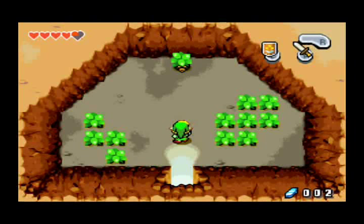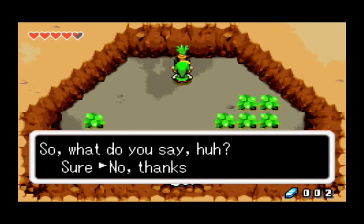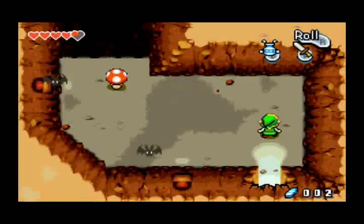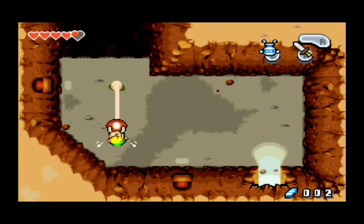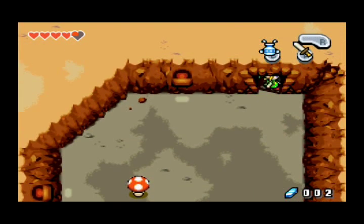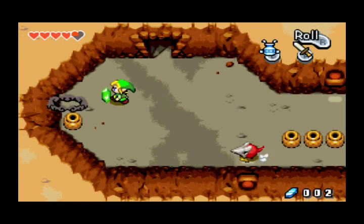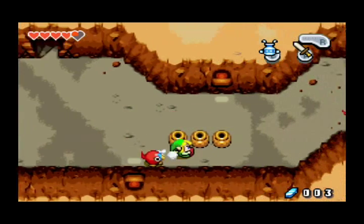Another business scrub. 10 bombs for 30 rupees? Nope, I already bought our bombs. Get the gust jar back out. Let's face off against these iron mask guys. Once you pull off their mask, it's not so good. Basically, just use the gust jar to suck it away. Don't really need anything from this room, so I think I'm just going to roll through.